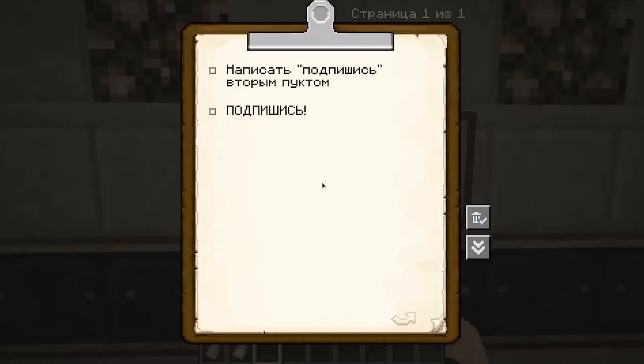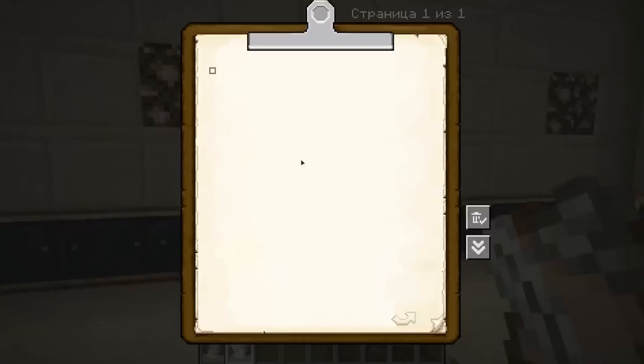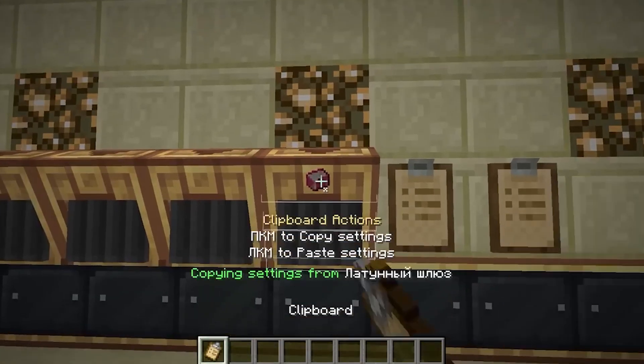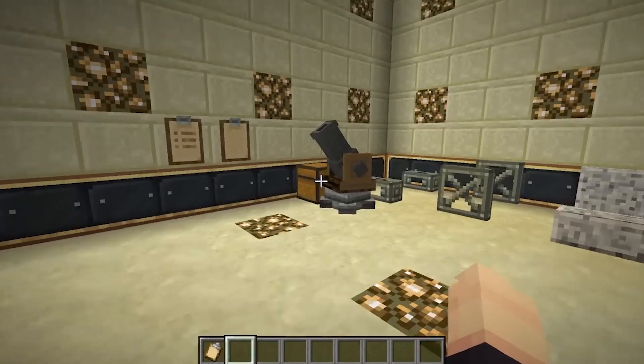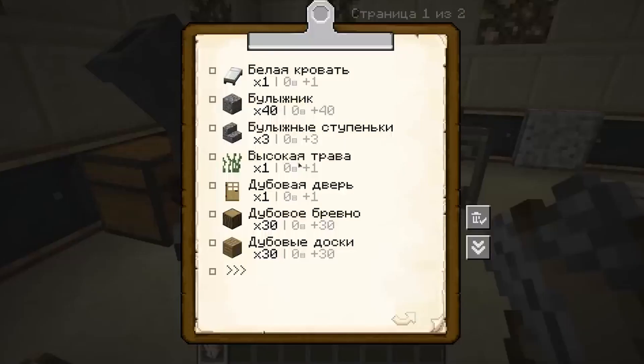Click board or tablet. You can write anything you want in it, as well as tick off which items have already been completed. By holding shift, it can be hung on the wall. It also has a feature to copy block settings and paste them into others. And if you insert the tablet into the schematic gun, you can get a complete list of blocks needed for a particular schematic. Very convenient, isn't it?